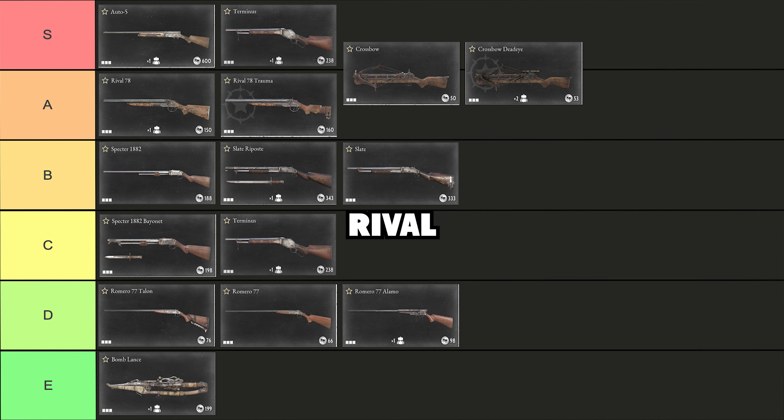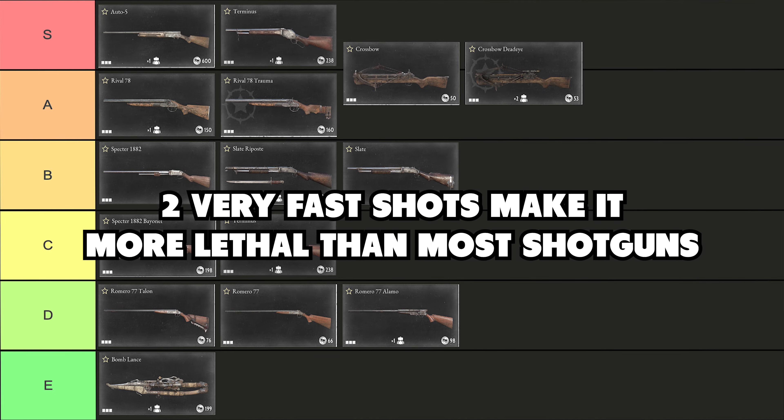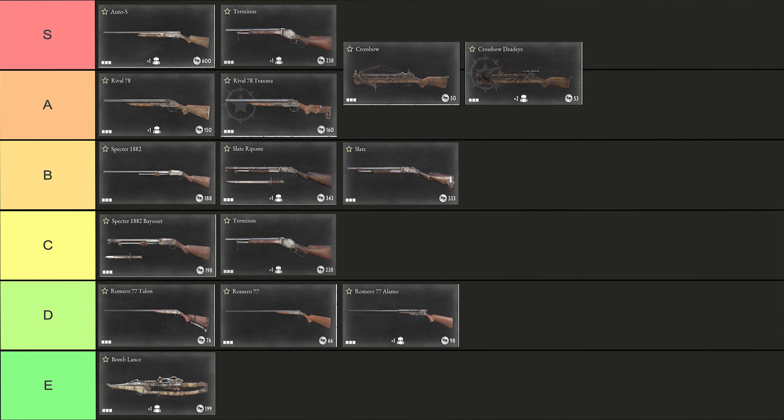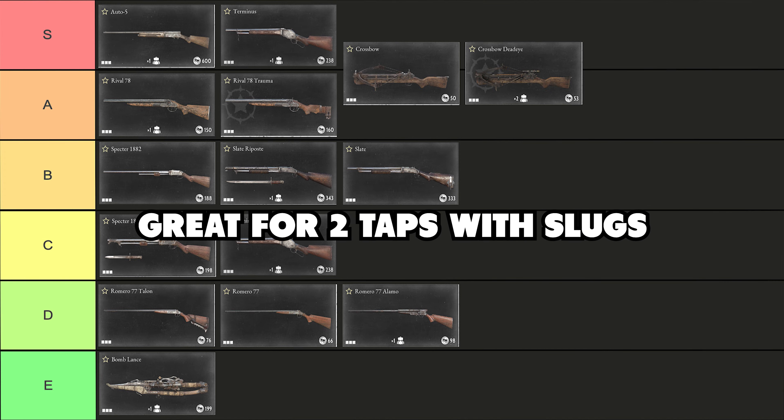In the A tier we only have the Rival. The Rival can shoot two shotgun shots in a row before you have to reload or interact with any rechambering mechanism, which is why I ranked it this highly. You can often secure a kill before your enemy can react, even when the first shot didn't kill or missed entirely. It has a one-shot range of up to 13 meters with buckshot and a drop starting range of 25 meters, and due to its two-shot mechanic it can fairly easily land two taps with slugs when needed.